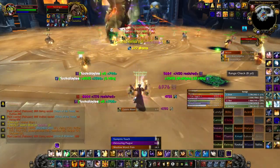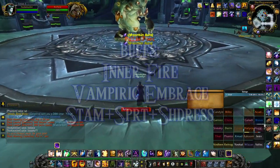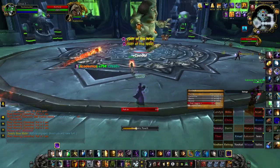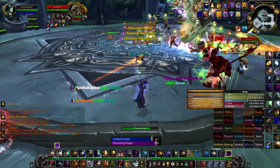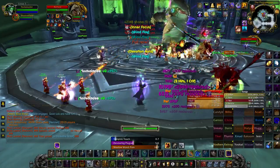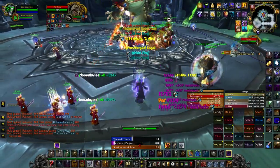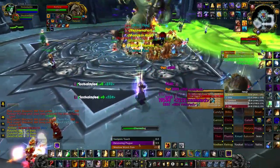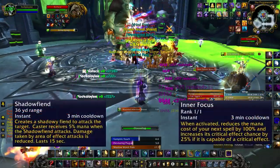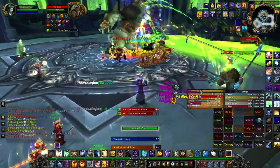Make sure you have all buffs available — flask, proper shaman totems (make sure you're in range), and your own buffs Inner Fire and Vampiric Embrace. Start off by casting Vampiric Touch, then immediately cast Devouring Plague, followed by a single Mind Flay. Doing these three spells in rapid succession will give us 5 stacks of Shadow Weaving. Once the first Mind Flay has done all 3 of its ticks, apply Shadow Word: Pain and use all offensive cooldowns — Shadow Fiend and Inner Focus. Make sure you use Inner Focus on a Mind Flay.